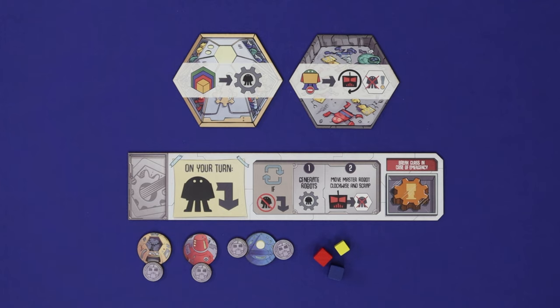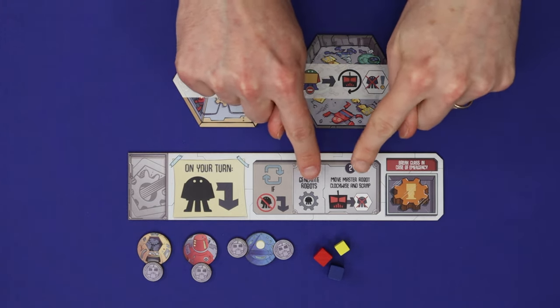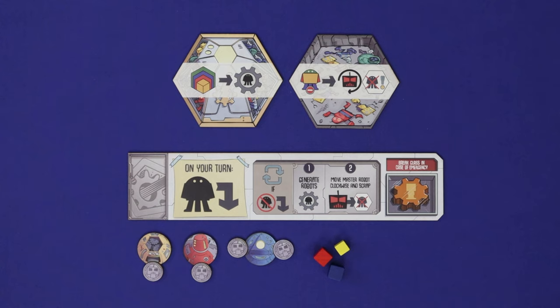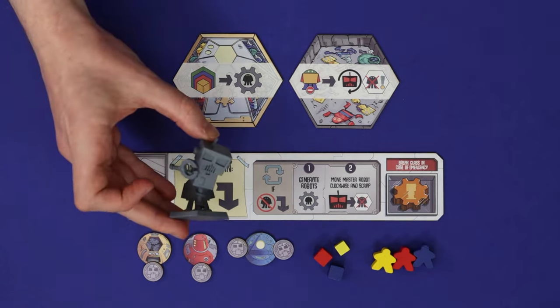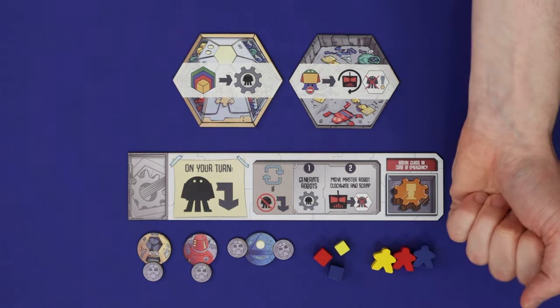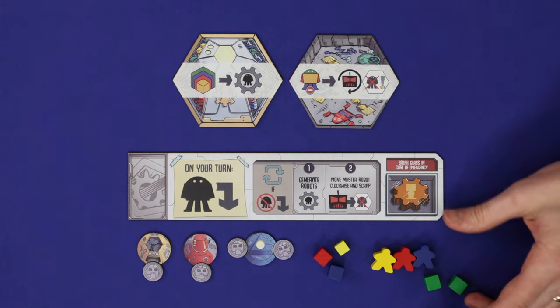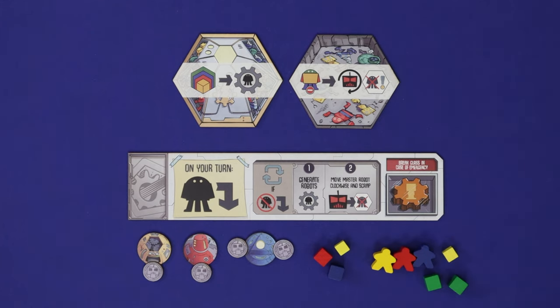These actions are also what you take when you refresh — that is, when you have no robots you can legally place. The difference is that you pay no costs: you simply generate a robot from each of your powered generators and then move the master robot and crush yourself some cubes. Since all players take these actions regularly, it keeps the board fresh and the worker placement spaces free. When refreshing, both actions are compulsory.